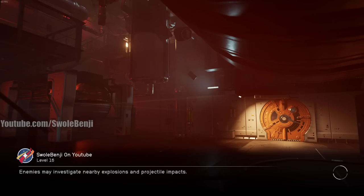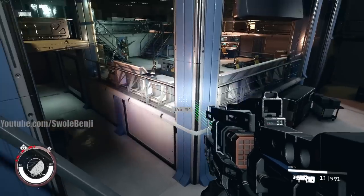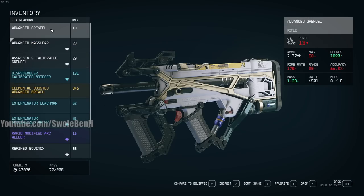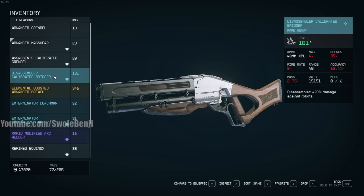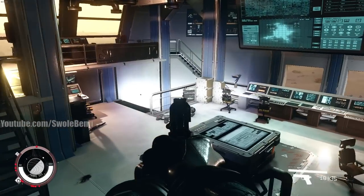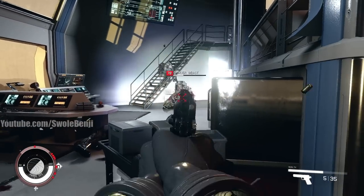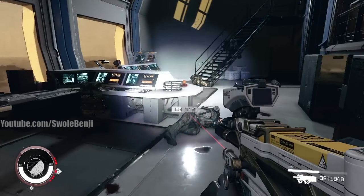This is as hard as the game gets — it doesn't get any harder than this, and I'm just a level 15 character with no specializations. Let me show you a normal gun, one you'd normally get playing the early part of the game. This pistol with 44 damage is one of the earliest legendaries you can get. Look how little damage it does against a level 70 — it's awful but okay.